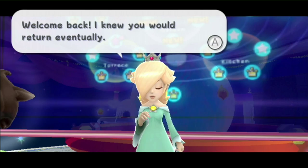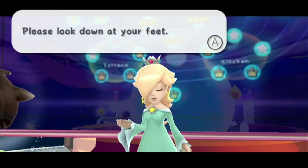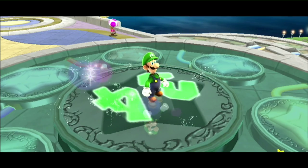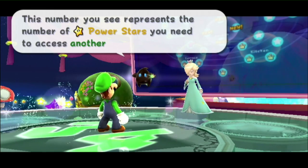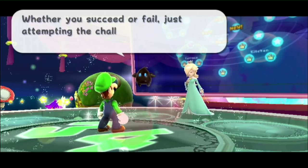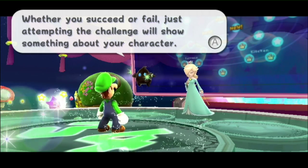Welcome back! I knew you would return eventually! Please look down at your feet! This number you see represents the number of power stars you need to access another world! Whether you succeed or fail, just attempting the challenge will show something about your character!